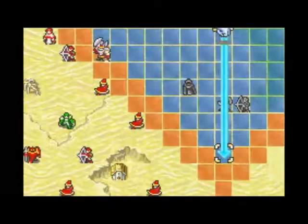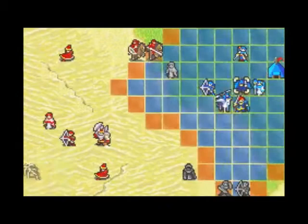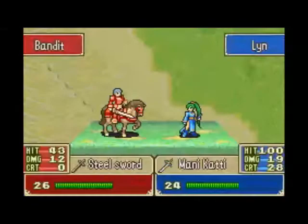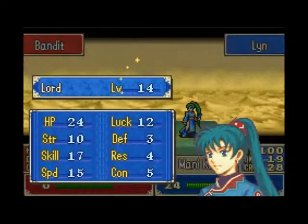What you want to do with your thief is move him to the bulk of all the items, which is in the middle of the map. But you gotta kill these guys before you do that. Sometimes I send him straight down to get the ocean seal, but then you have to work your way all the way through to get him to be useful.